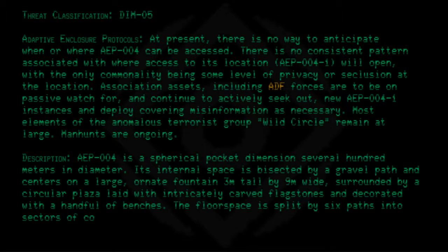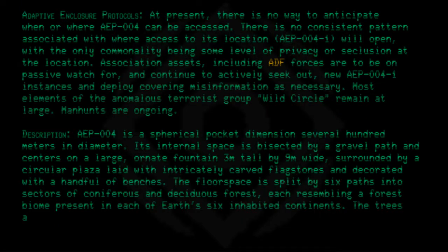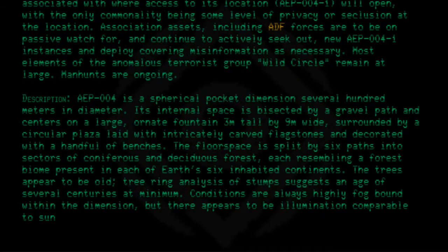The floor space is split by six paths into sectors of coniferous and deciduous forest, each resembling a forest biome present in each of the Earth's six inhabited continents. The trees appear to be old; tree ring analysis of stumps suggests an age of several centuries at minimum. Conditions are always highly fog-bound within the dimension, but there appears to be illumination comparable to sunny days.